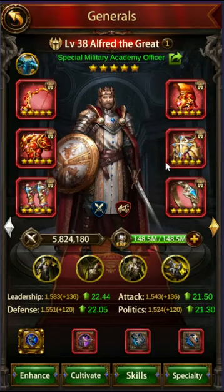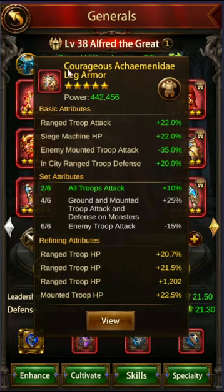For the legs, I would recommend the Courageous Archime leg armor, which gives you range troop attack and enemy mount troop attack debuff. Those are the super important ones, and that fills out your set bonus of two of six here.